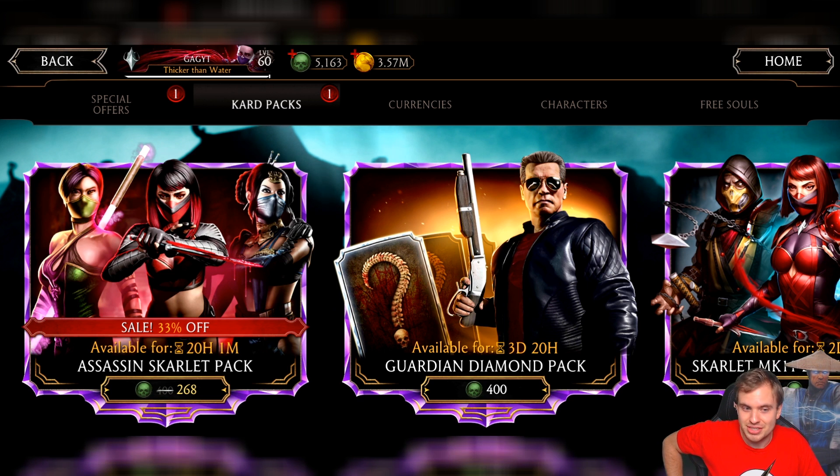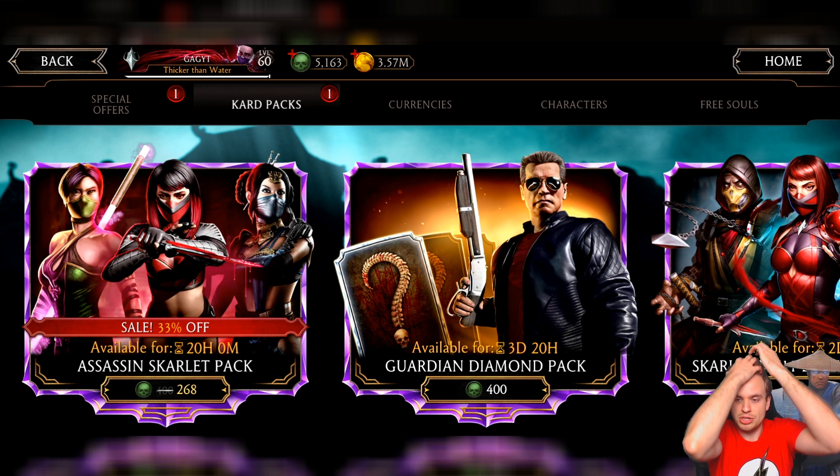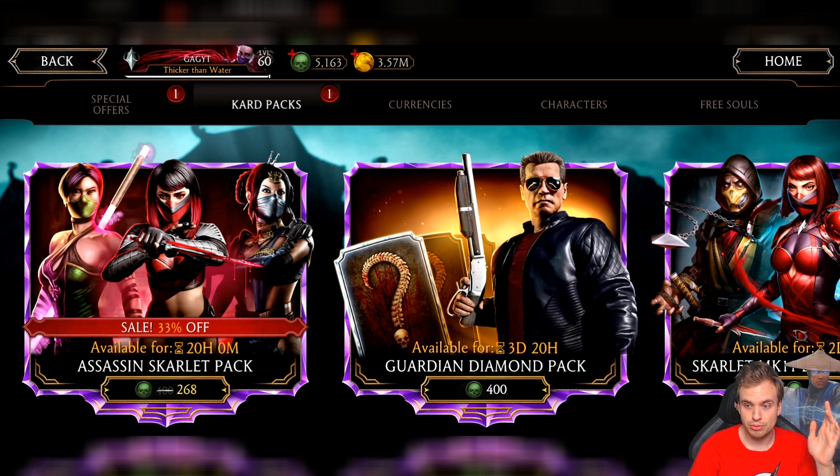But just consider this: even after 33% off, this pack still has a less chance for the amount of souls you spend than the Guardian Diamond pack. It's still more beneficial to open Guardian Diamond pack in order to get diamonds. Make your own decision based on this, but if you really want to get assassin characters, then go for Assassin Scarlet pack.